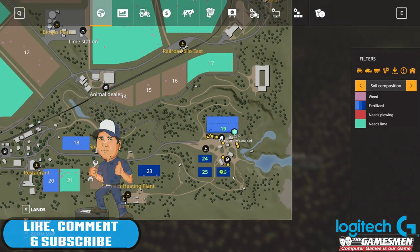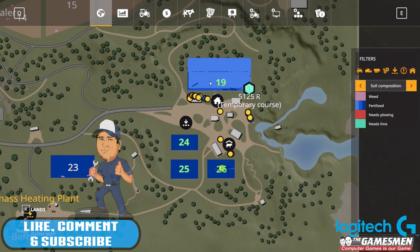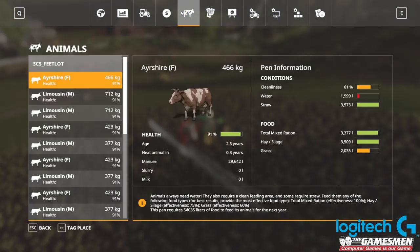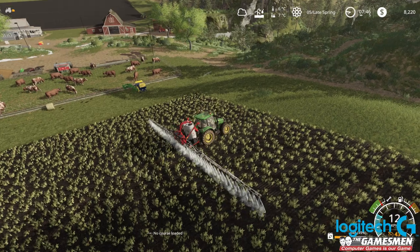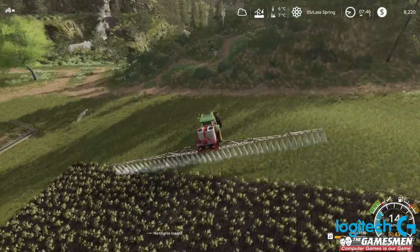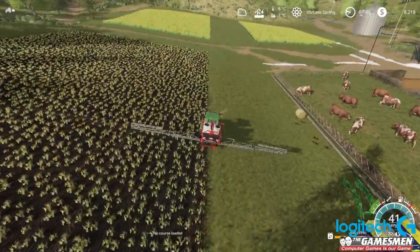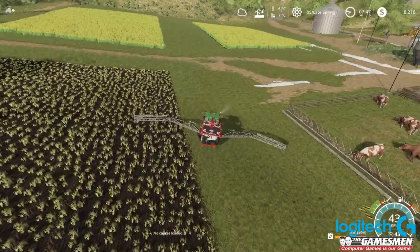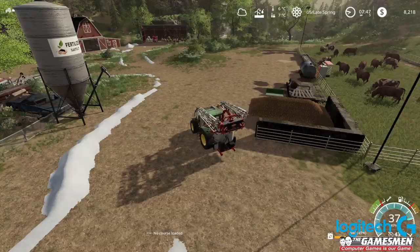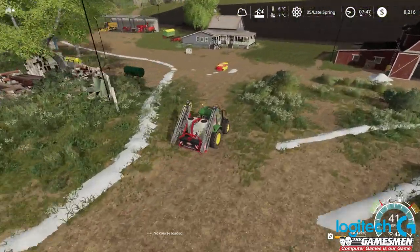Let's have a look at our fertilisation - that field is definitely stage three, and this one is getting to stage two now so we're going to have to go and fertilise that after we've done this. Straw is all pretty good. There's not a great deal you have to really do today except plant that other field and re-fertilise. The water is actually working now so it's not too bad.